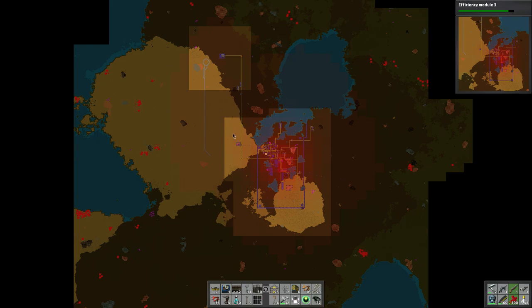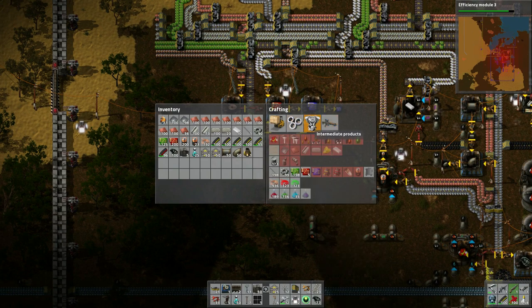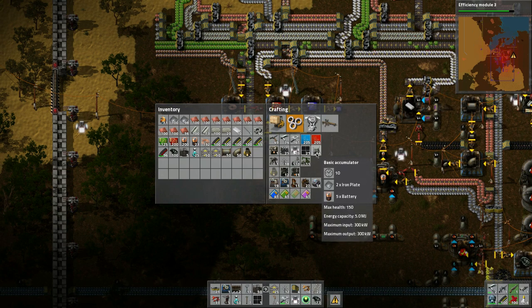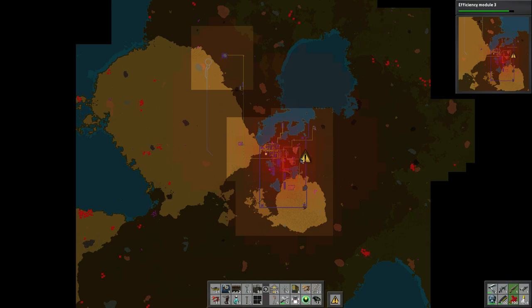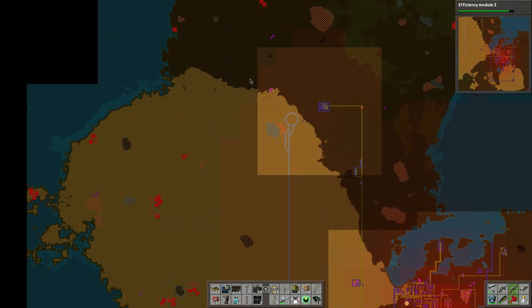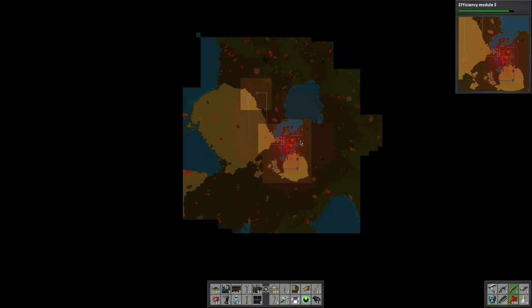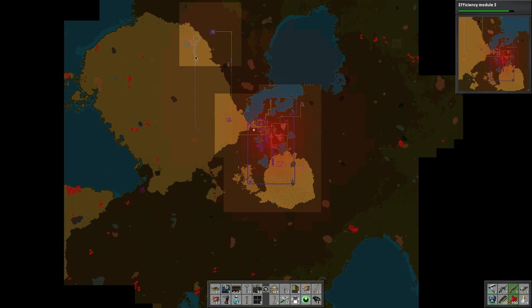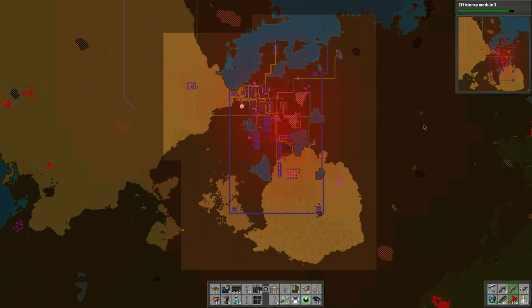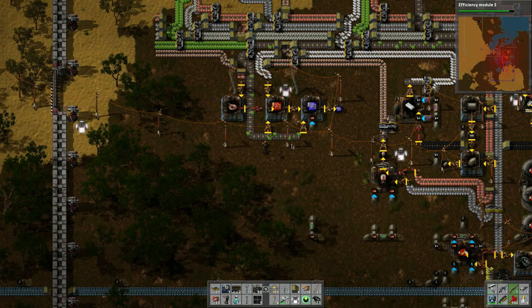I was thinking of building a field of solar collectors right in here, along with some accumulators. Accumulators need iron plates and batteries. We're being attacked on the side and I can't see where it's coming from even with the radar. I took out lines this way, but there's oil everywhere. I want to put more radar units out here for better coverage.